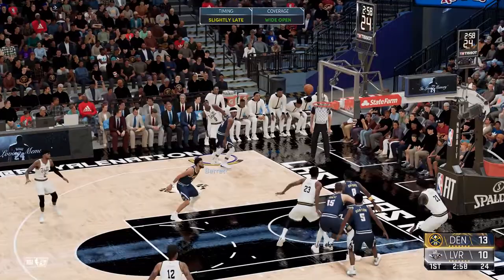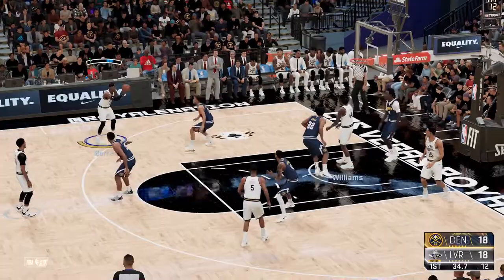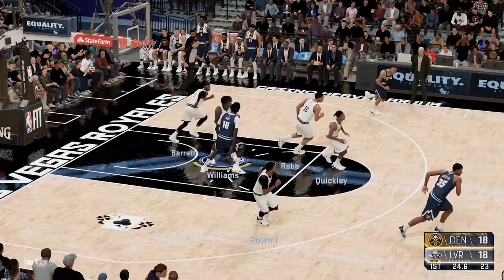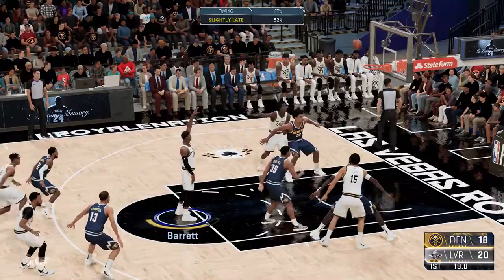Barrett can't get the wide open three. D'Angelo with a perfect release — he gets three points right back. Quigley with the floater — couldn't get that to go. Nice offensive rebound, Barrett for three, can't get it to go. Both teams are starting to slow down on the offensive end. But here comes RJ Barrett — I'm driving to the basket, that's an and-one! RJ Barrett to the basket, and-one! He knocked down the free throw too. I'll take it.